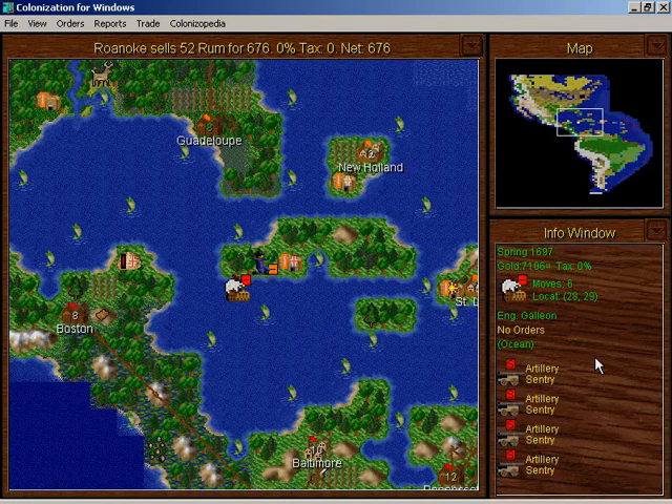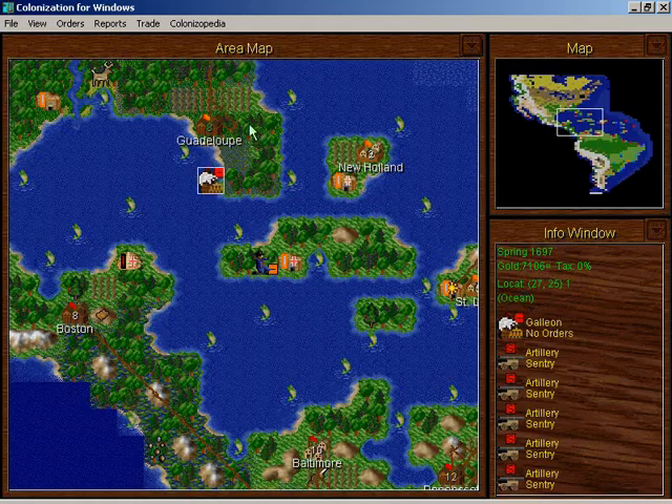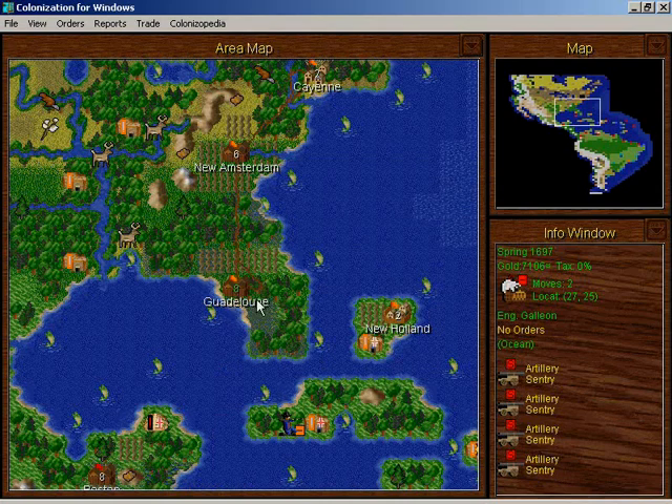I don't want to actually sail the galleon next to the fort because then it could attack. But I don't want to leave these artillery in this marsh here either. I'll just land them in the marsh. I was gonna sail all the way over to the Atlantic side of Florida and land them on the forest square, but I don't think it's that big of a deal.